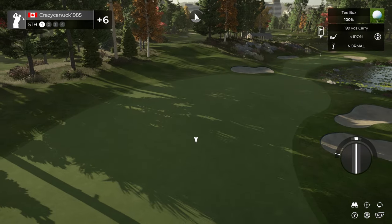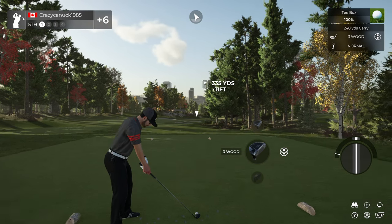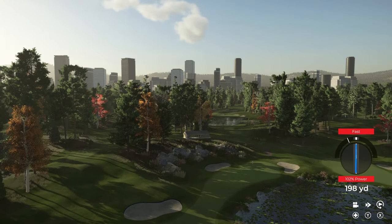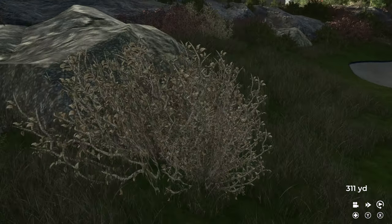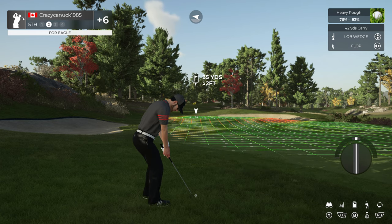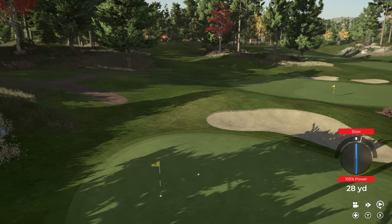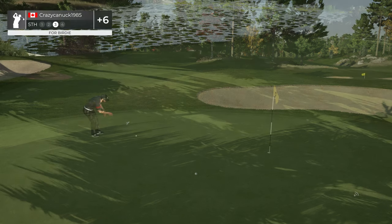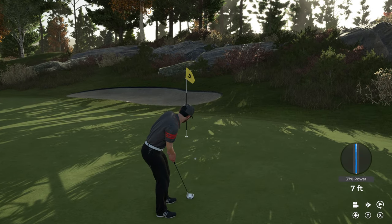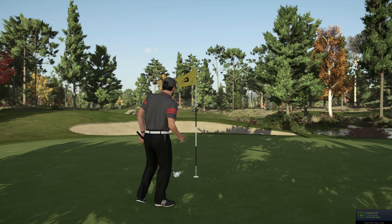Even the layup is a bit difficult because the fairway kind of cambers to the right. We're 6 over — let's go for it. We hit it way too fast, but we're at least out of harm's way with the water. 42 yards with the flop — this isn't a bad shot. A little slow, but we are in birdie range. The putting has been quite difficult today. No — we'll have to settle for par.